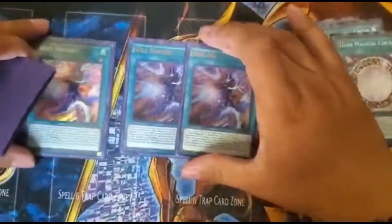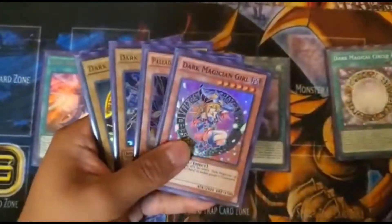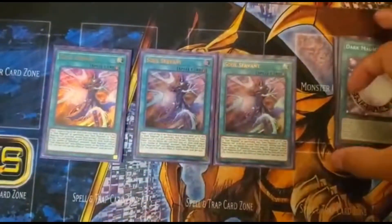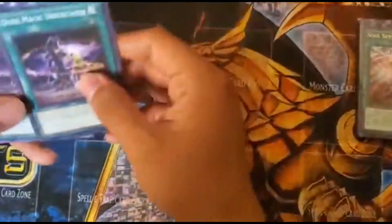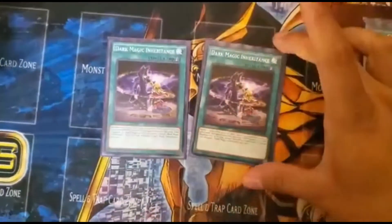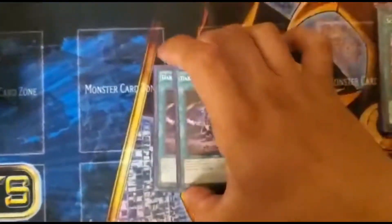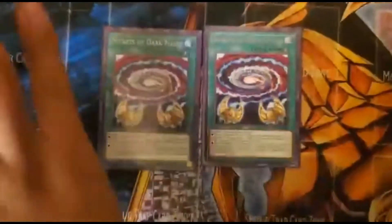Three Soul Servant because it's a deck searcher, and if you manage to get Dark Magician, Mahad, and Dark Magician Girl to the graveyard you get three plus cards in your hand — great drawing power. This deck uses a lot of spell cards, so I put two Spellbook of Secrets to search your deck just by banishing two spell cards, which is crucial.